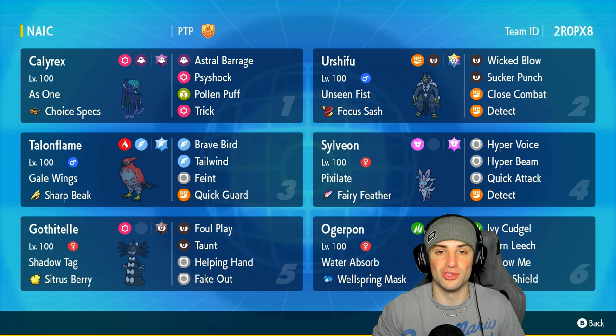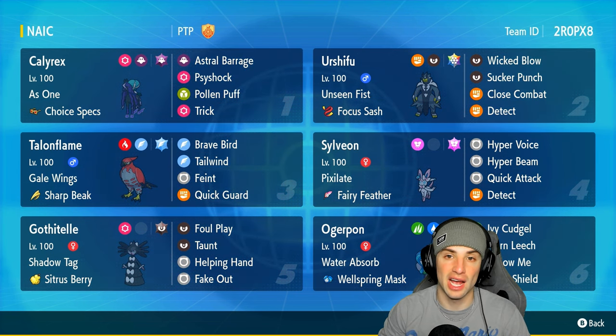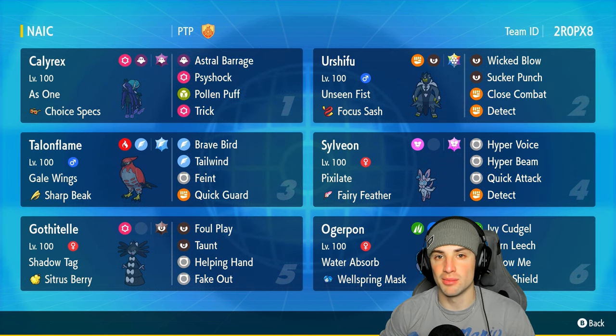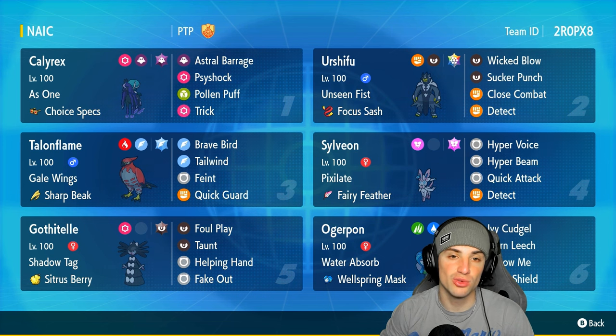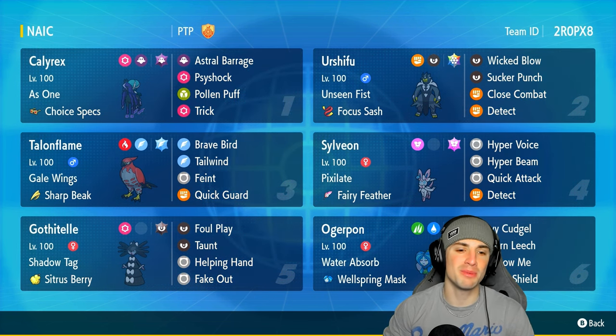Sylveon is one of the cooler Eeveelutions. Our restricted Pokemon on today's team features Shadow Rider Calyrex, one of the best restricted Pokemon in all of Regulation G. It has As One ability with the Choice Specs as the item, rocking Tera type Astral Barrage, Side Shock, Palm Puff, and Trick to hand off those Choice Specs.